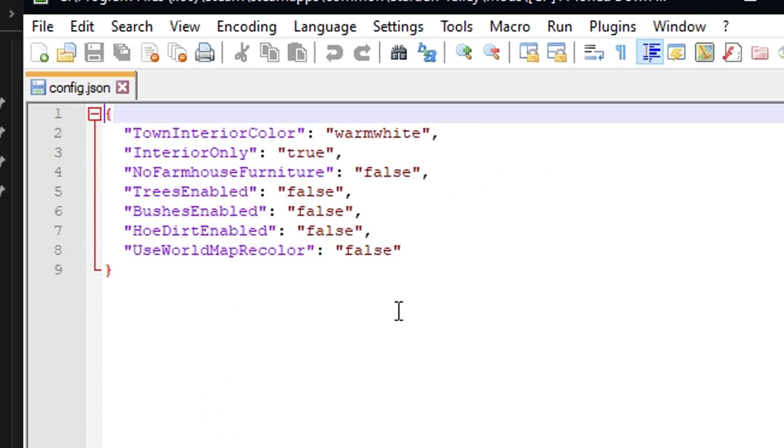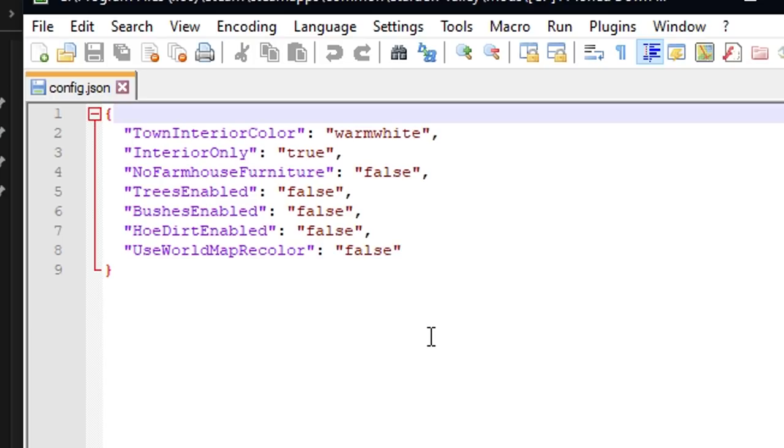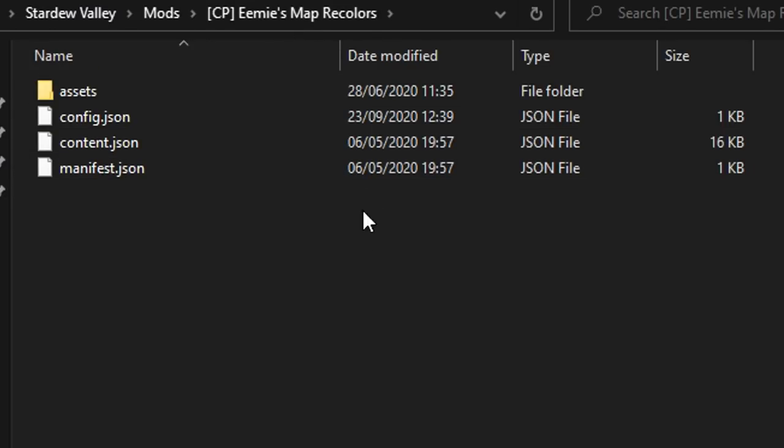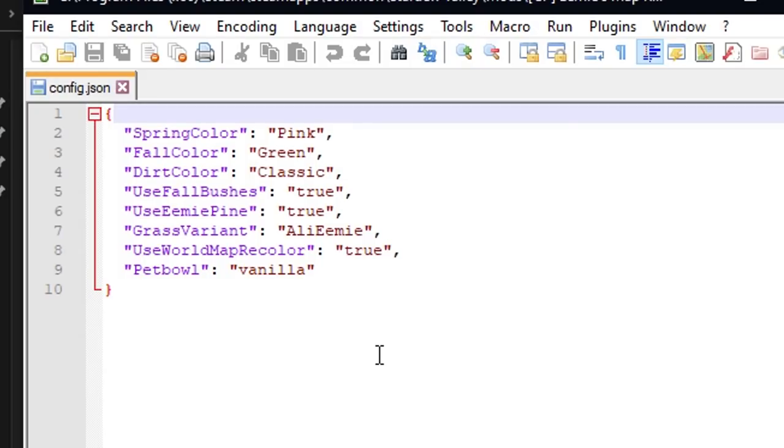This mod only changes the interior — nothing on the outside, the farmhouse, or the trees. I have made everything else false, so I only use this mod for the interior. If we go into EMI's Map Recolor config, this is the settings I have chosen. You can change the spring and fall color of the leaves, the dirt color, and the grass variant. Make sure 'use world map recolor' is set to true, because that will change the whole map recolor, which is what we want.